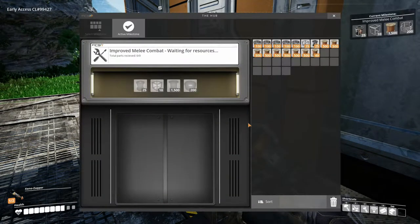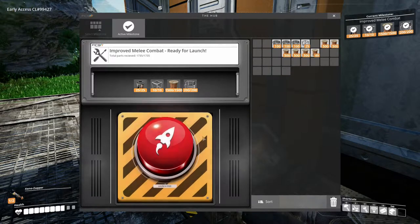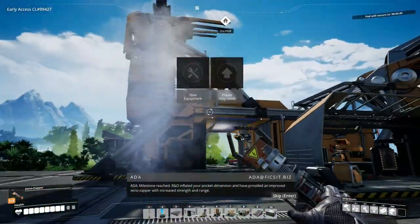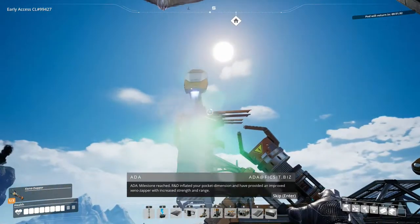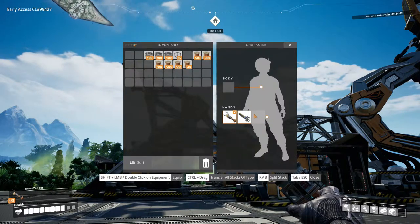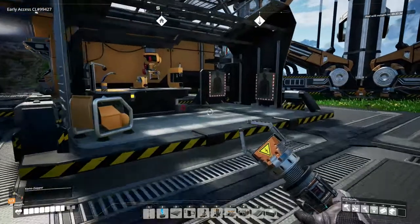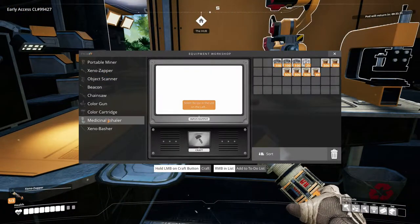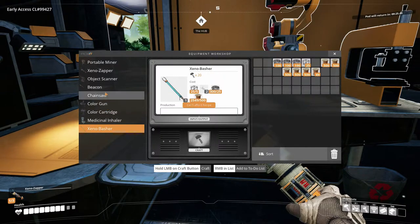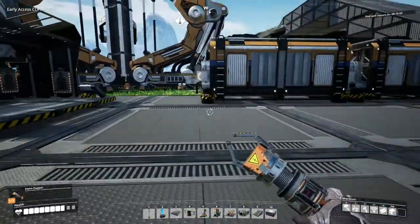Improved combat — that will probably be very good for us since we always seem to get into trouble. Milestone reached! R&D inflated your pocket dimension, added an additional hand equipment slot, and provided an improved Xeno Zapper with increased strength and range. So now we've got an extra slot for our hand, more inventory space, and we can now make the Xeno Basher — you just need two of those. I'm missing just rods on the Xeno Zapper, so I'll get one of those done off-cam.